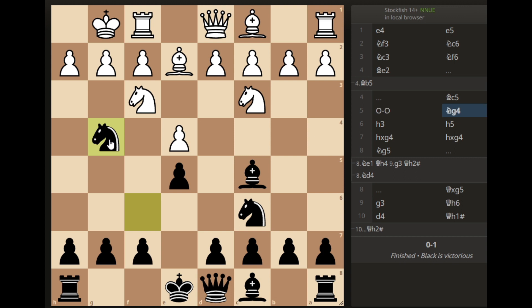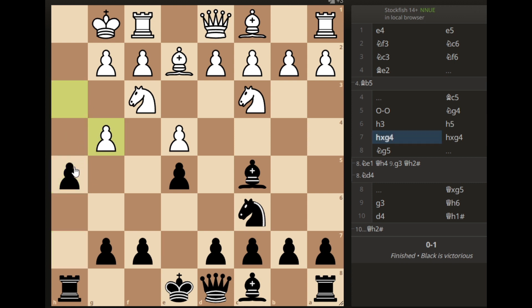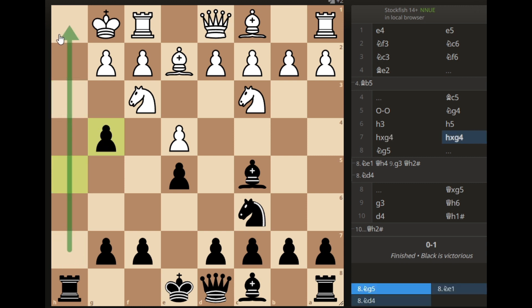You go knight g4. Now your opponent will attack your knight with this pawn, but what you have to do is not put your knight anywhere else — you will defend it with this pawn. If he takes and you take with your pawn, then this file will be clear for your rook to attack. He simply takes my knight here and I take back, so now this file is clear.